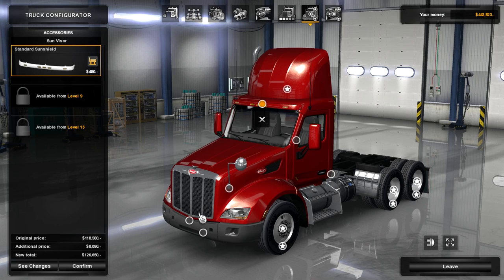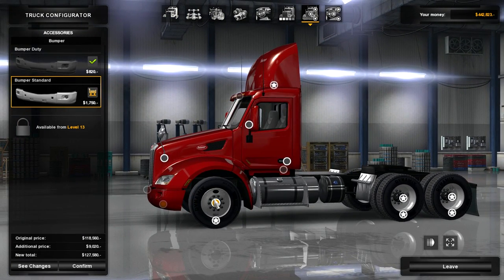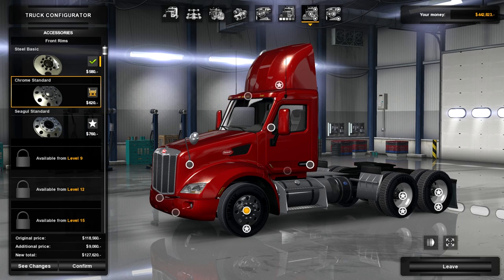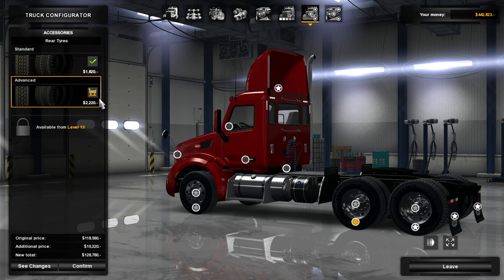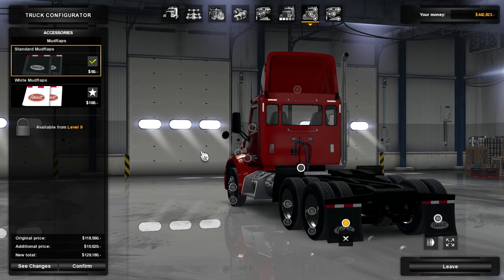We can have painted bumpers as well - getting pricey but I'm just going to go all out. We've got steel basic, chrome standard, or seagull standard - I quite like chrome, not too much extra, 40 extra for those two on the front. For tires we have standard or advanced - I'll go for advanced. Chrome standard again - not much extra money. Chrome everything and advanced tires everywhere. The additional price is almost 11,000 so far. White mud flaps or black?